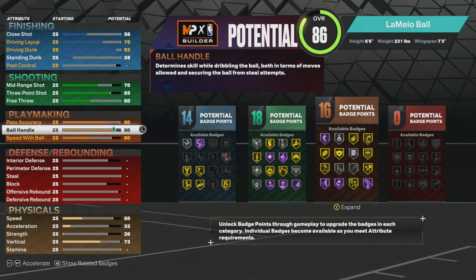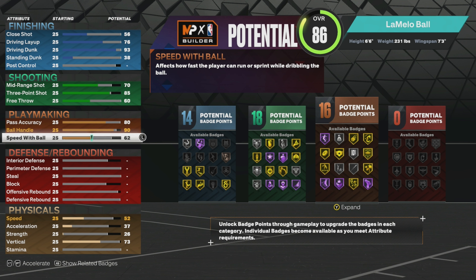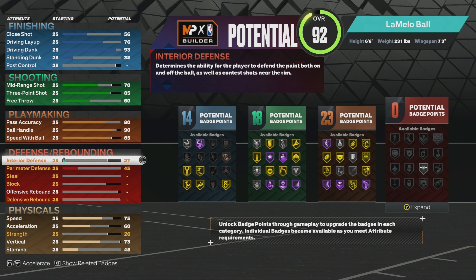For ball handle take that up to 90. I'll show a different version of this build a little later in the video — how to make it more playmaking or finishing oriented. Speed with ball at 85. This was my first build the day the game came out. You could go 80 but I think 85 is really good. For interior defense go ahead and put that to 55.